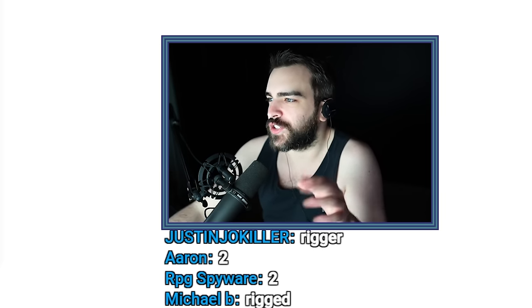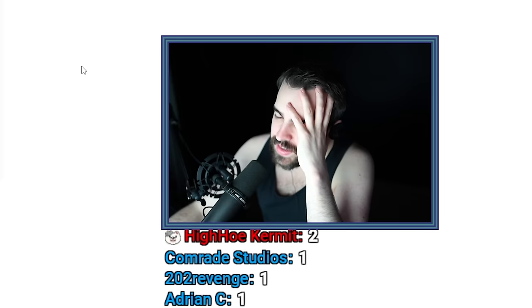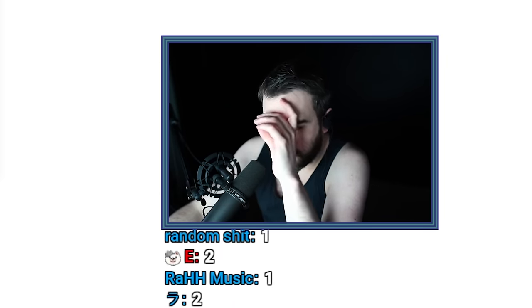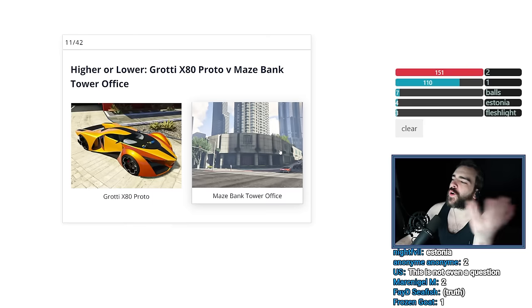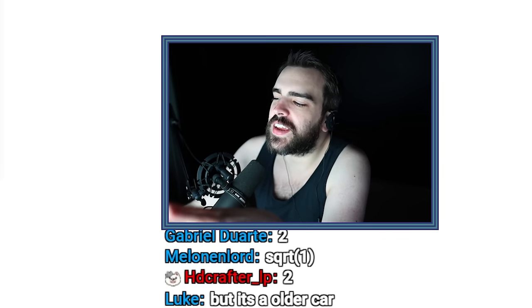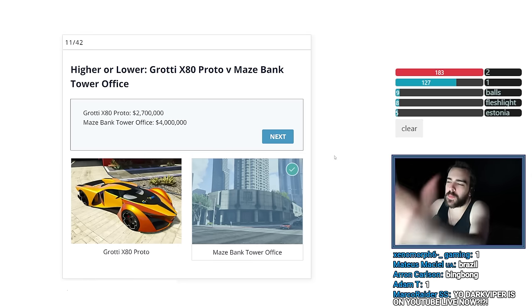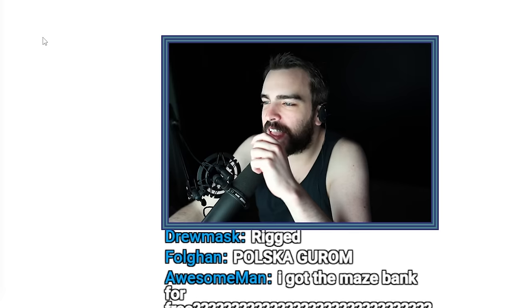Ignore when I forgot the price of that Faggio. Grotti X80 Proto versus Maze Bank Tower Office. This is impossible — the car could be worth like $4 million, that's what it would be worth. And the tower office is probably about the same, but it's a tower office, very top floor. My first instinct is to go with the tower office being worth like $7 million and the car being $4 million. Fuck it, I'm not playing mind games, I'm just going with that. I was correct, but like double the price of what everything's actually worth. I have no faith in GTA Online — I'm like, oh, this is a cookie, it's worth $16 million.